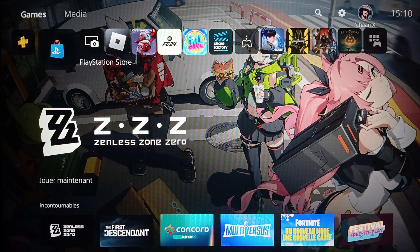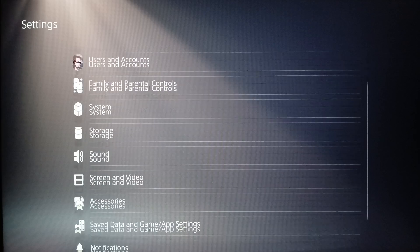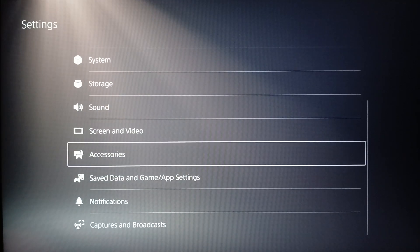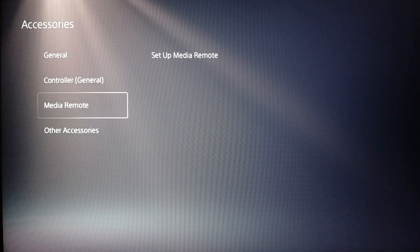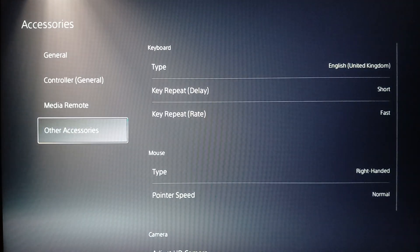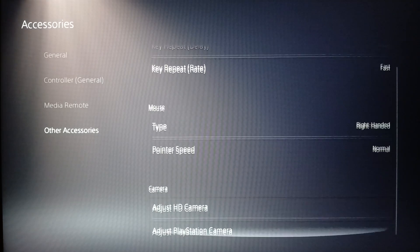To fix the input lag on Rainbow Six Siege, first go ahead and click on Settings, then scroll down until you find Accessories. Click on it and you'll find General, Controller, Media Remote, and Other Accessory. Go to Other Accessory and here you're going to find Keyboard, Mouse, and Camera.